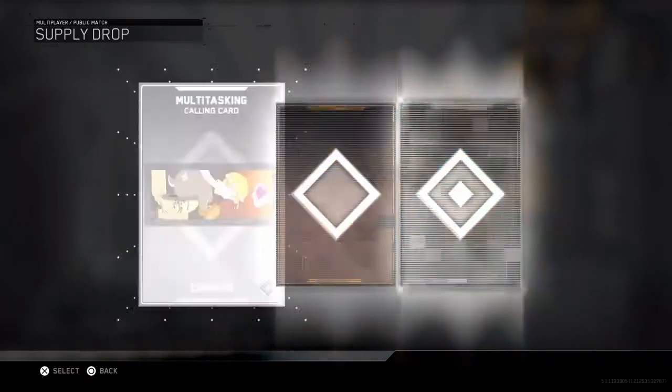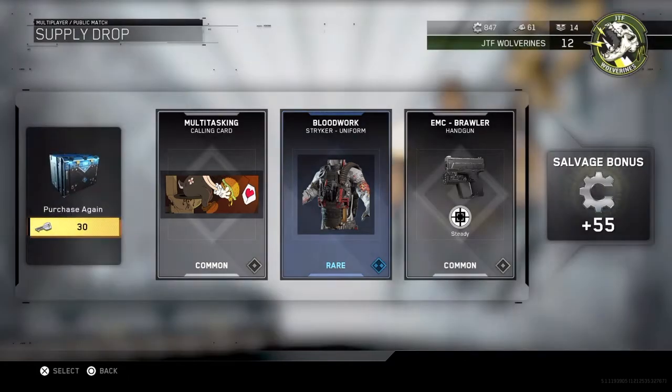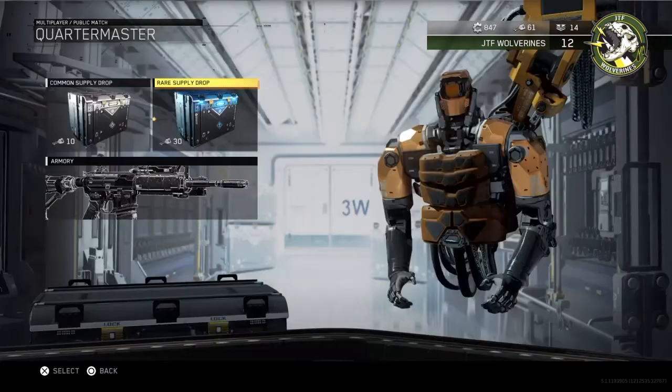First rare supply drop, here we go — we have 91 keys. We got a Common, a Rare, and a Common. So we got a new calling card, a body, and a variant. Oh, they're called salvage — salvage points! I got 50, I now have 847. Holy crap.